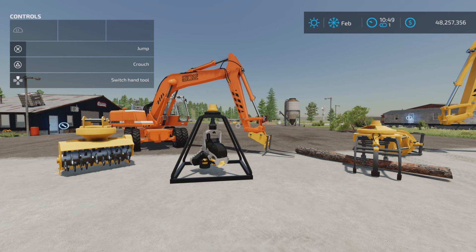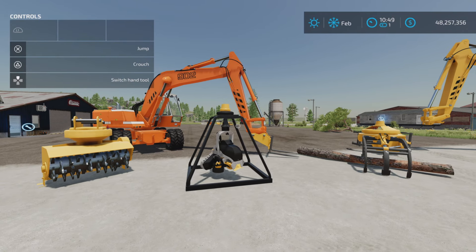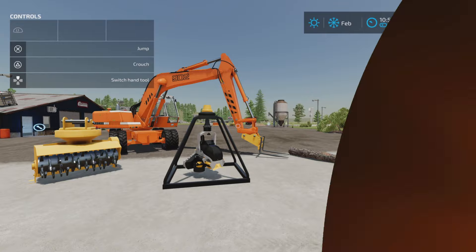One note: the pack is marked as Platinum Expansion compatible, meaning it works with attachments from the Platinum Expansion DLC. Overall, everything in the pack works well together. This has been the Excavator Liebherr 902 pack by Black Sheep Modding on Farming Simulator 22.